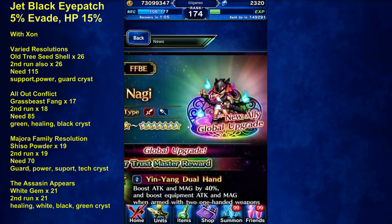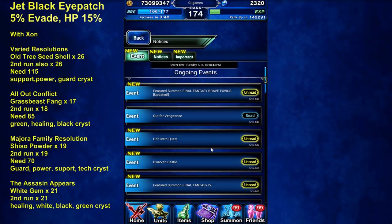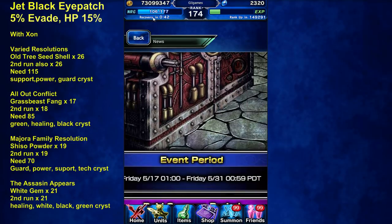Some people say her super TMR is really good — 60% to equipment attack with dual wield — but why, when you have Lightning that gives 100%, and that's just her regular TMR.